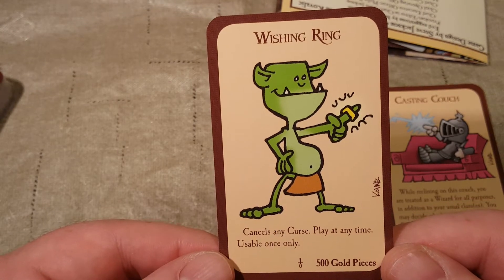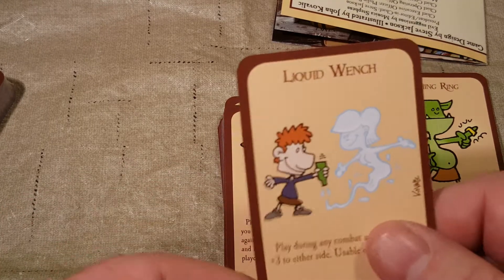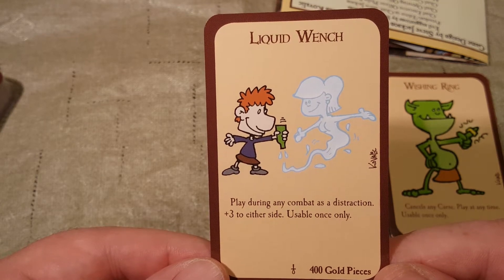Wishing Ring — cancels any curse, play at any time, usable once only. Liquid Wench — play during any combat, plus three to either side, usable once only.